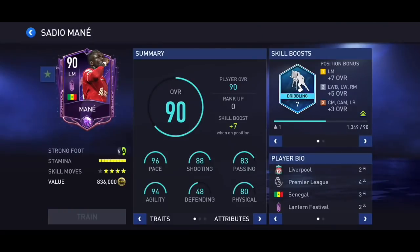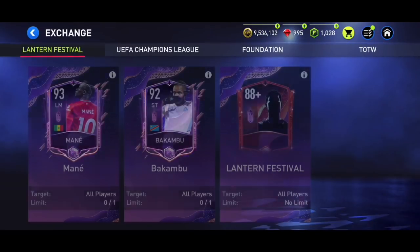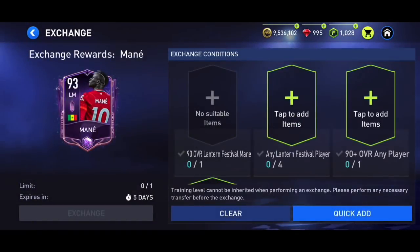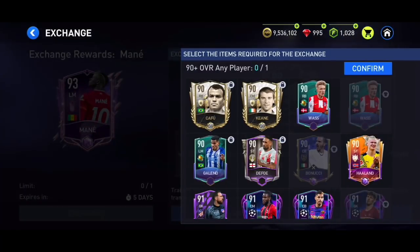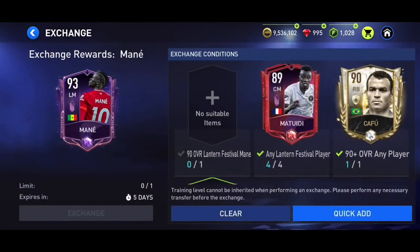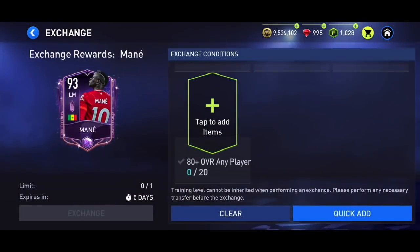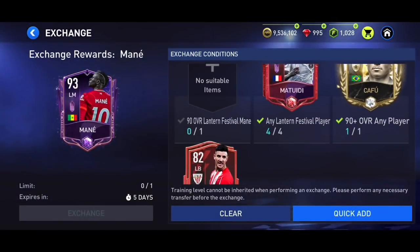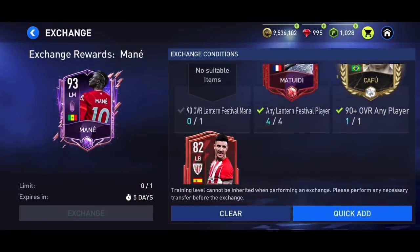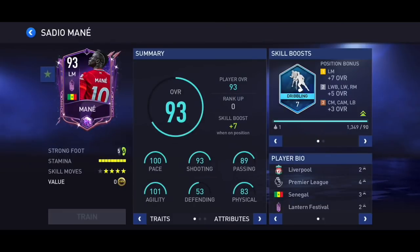The Mane card lets you get his 93-rated left-mid version, which I'm planning to do. For the SBC you put in his 90-rated card, any four Lantern players, and any 90-rated player — maybe Kafu for around 400–500k. You also need 20 80-plus players which cost about 120–130k. It's not too expensive and I'd definitely suggest doing it because he's a great card at the left-mid position.